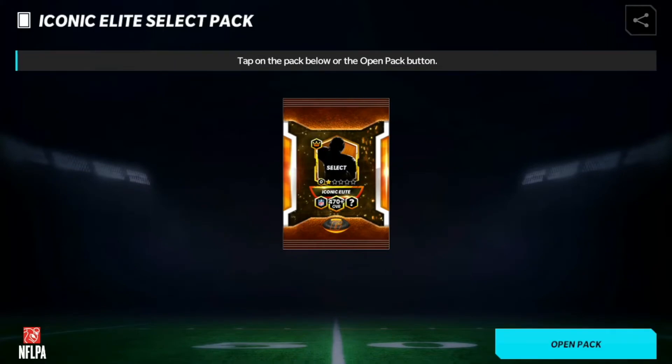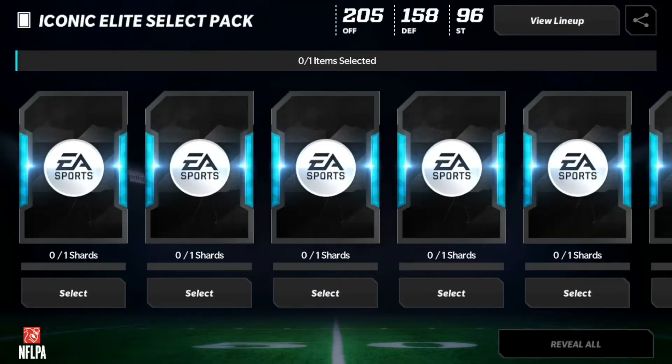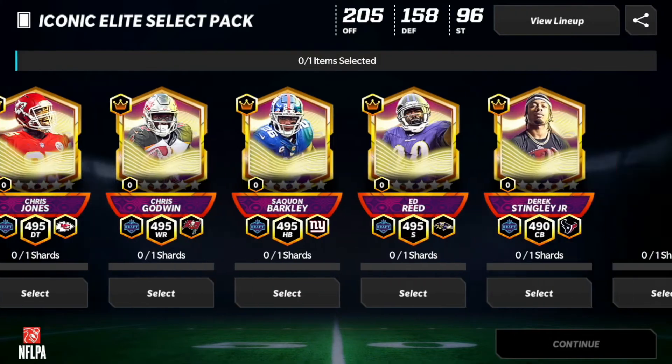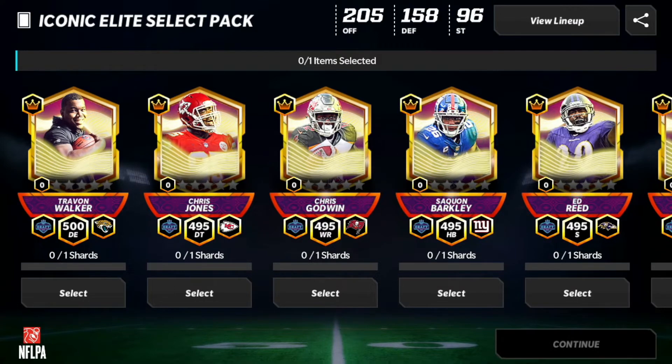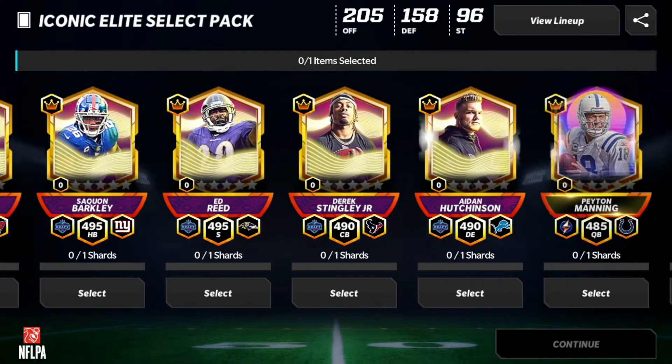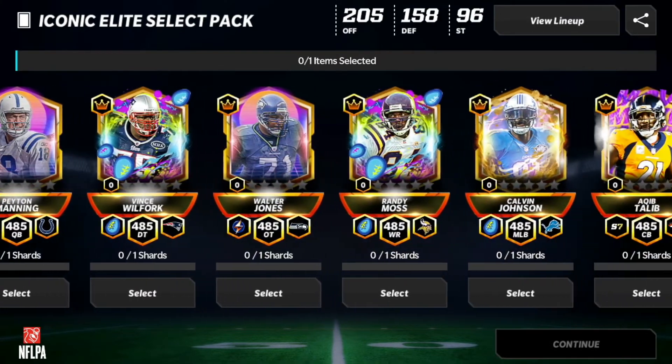Iconic Elite Select Pack — open pack, and bang! A 500... 500 Trayvon Walker. A lot of draft players, a lot of draft players actually, and then some Easter players.